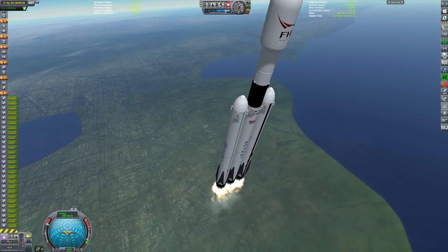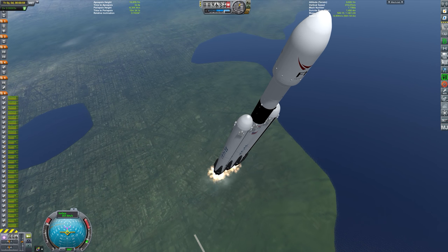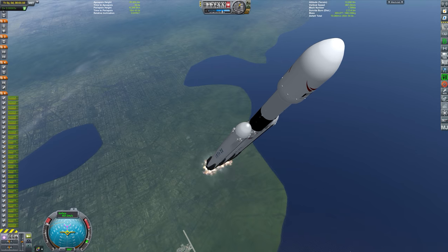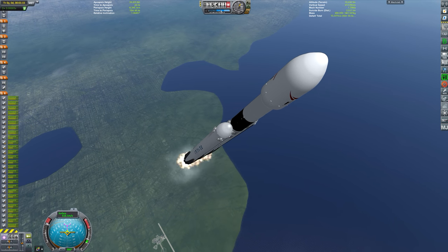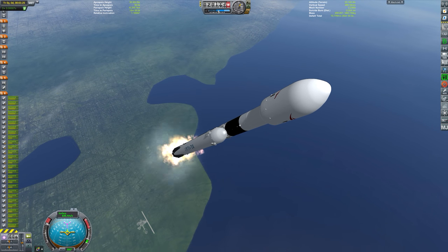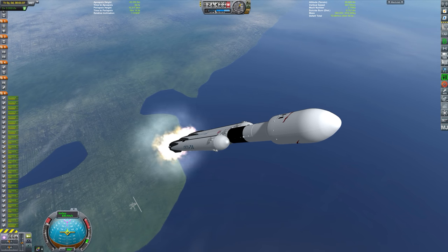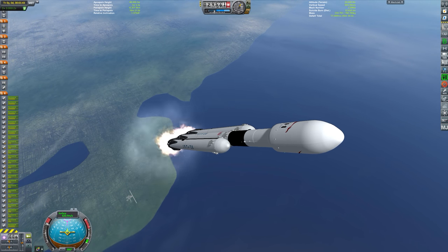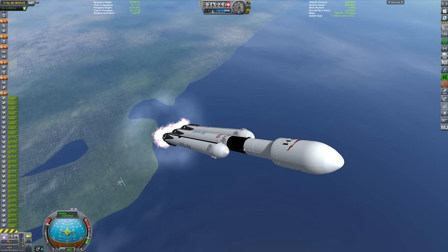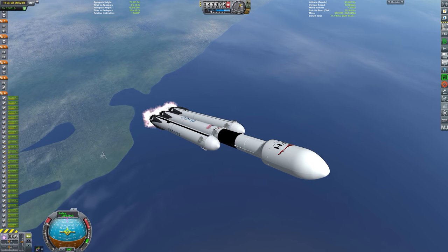For those of you that don't know a huge amount about the Falcon Heavy, it's essentially three Falcon 9 rocket cores strapped together with 27 Merlin 1D engines firing at liftoff. The payload we are sending up today is essentially destined for the Moon — I'm trying to place a refueling vessel on the Moon's surface for a future mission as part two to this video. This is all simulated using Kerbal Space Program with the Realism Overhaul and Real Solar System mod pack installed, running on version 1.2.2.2.